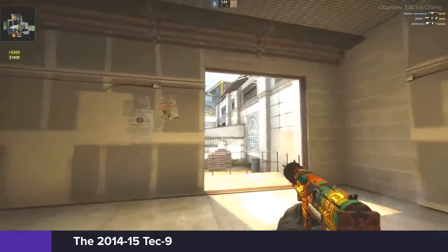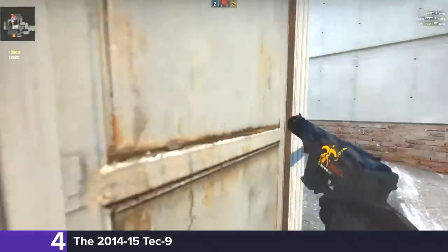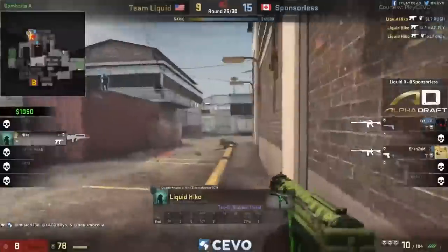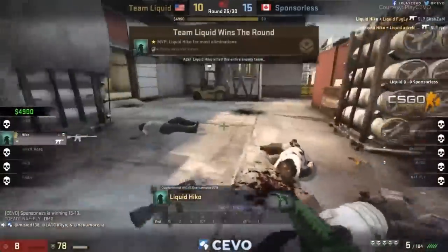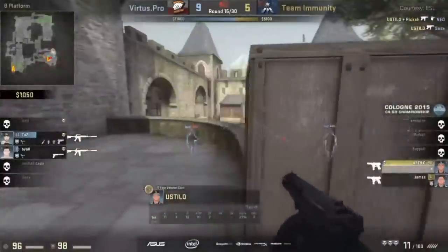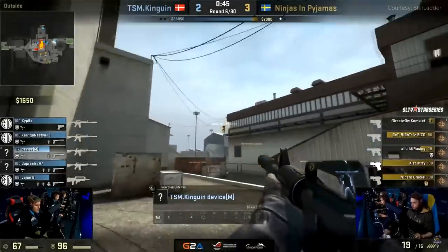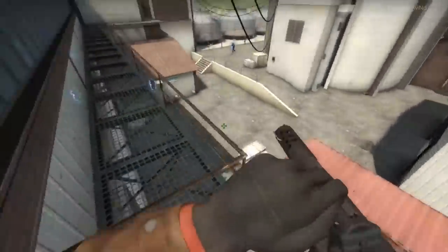Taking the number 4 spot on our list is the gun that forged a new meaning for the phrase eco-round. That's right — it's the 2015 Tec-9. In 2014, Valve put a buff on the innocent little pistol which drastically increased the accuracy in almost all situations — standing still, running, or even jumping. He's looking to jump up on the sky and he goes for it — he trolls! Tagging down Device mid-air with the Tec-9! Device is going to be furious!